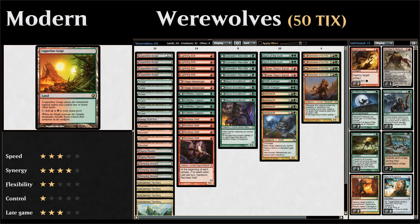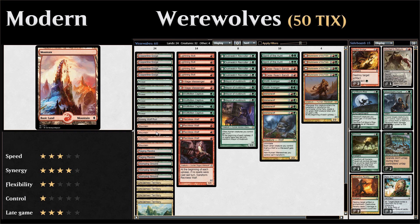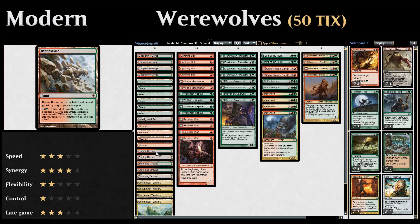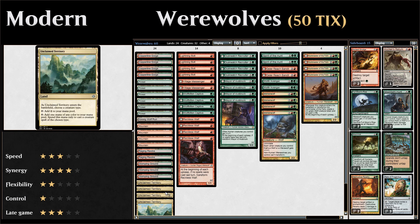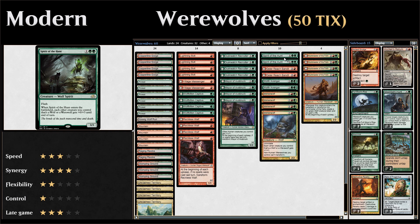For the mana base: four copies of Copperline Gorge as a fast land that enters untapped if it's one of our first three lands, plus six forests and four mountains. Of course you can't have a werewolf deck without at least one copy of Kessig Wolf Run — a land with an activated ability to pay X, a red, and a green to give target creature +X/+0 and trample until end of turn, another way to use mana without casting a spell. Two copies of Raging Ravine, three Stomping Grounds, and four Unclaimed Territory naming werewolf so we can make mana of any color when casting werewolf spells — though note Immerwolf, Wolfir Avenger, and Spirit of the Hunt aren't actually werewolves, so Unclaimed Territory won't help there unless you name wolf.